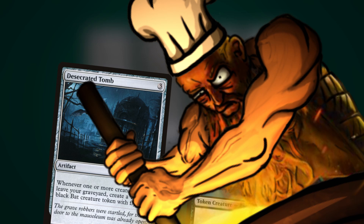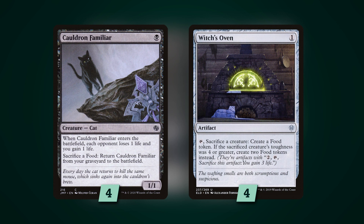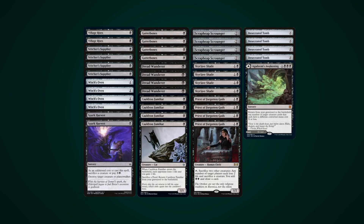We obviously play the cat-oven combo, but trust me, it's not half as obnoxious when someone edits out all the clicking and triggering — so you're welcome! And with the Tomb on the battlefield, every time the cat makes its gruesome journey to the afterlife and back, we also get a bat token for it. I don't have time to go over every card here, so just stop the video and read the cards if you don't know them. There are a bunch of niche cards from different sets here. It's a pretty interesting concept. Let's see how it competes in some historic matches.